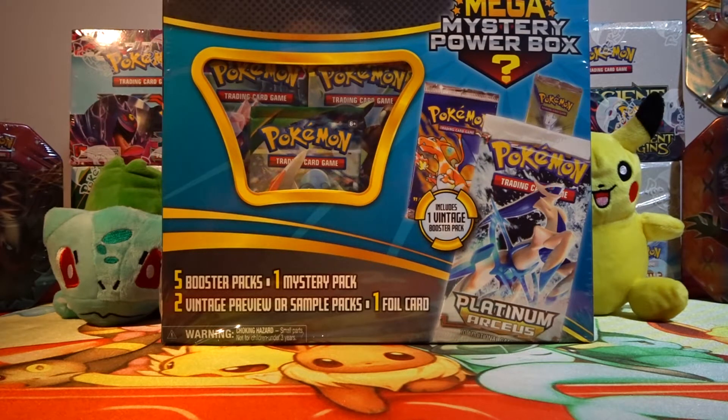If you guys haven't seen my other videos on these, go check them out. With these Mega Mystery Power Boxes, you get five booster packs, one mystery pack, two vintage preview or sample packs, and one foil card. It looks like you can get a base pack on here. But I have not got one yet — every pack I've gotten was a Platinum Arceus, which they consider vintage.